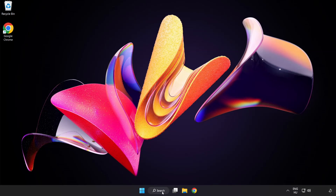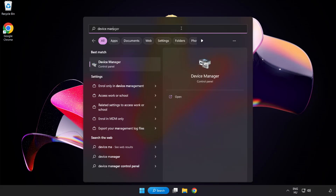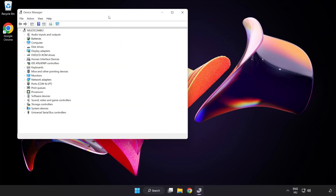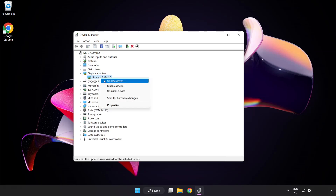Click the search bar and type Device Manager. Click Device Manager. Click Display Adapters. Select your display adapter, right-click and click Update Driver.